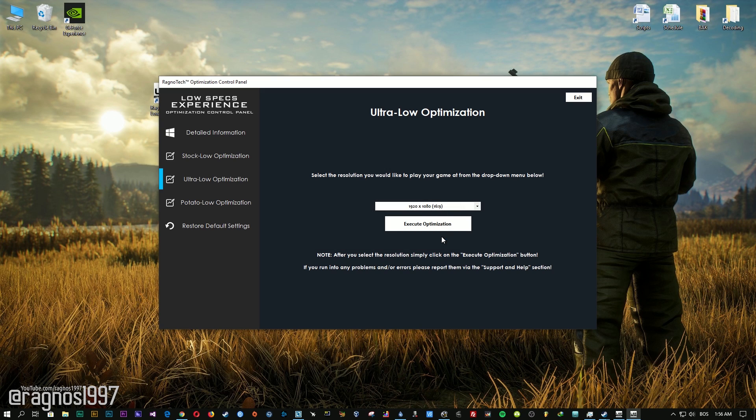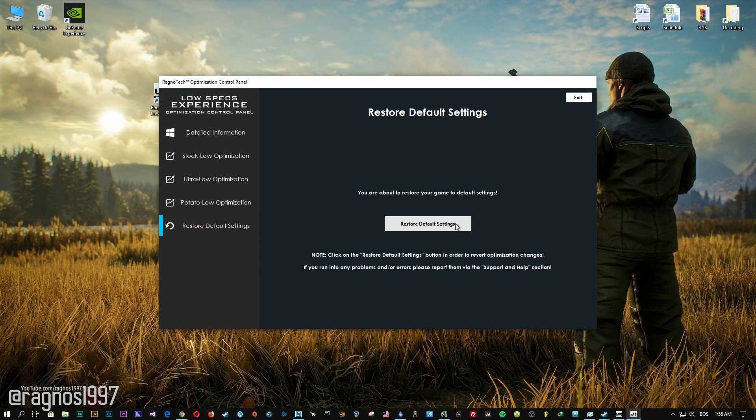Feel free to experiment with resolutions and optimization methods to find what suits your system the best. If you are not happy with the optimization results, you can always restore your game to default settings. Simply select the restore default option and your game will revert to default settings.